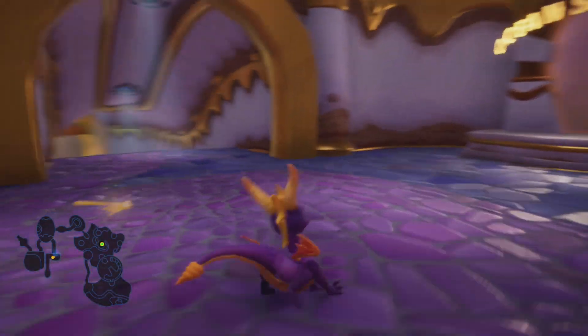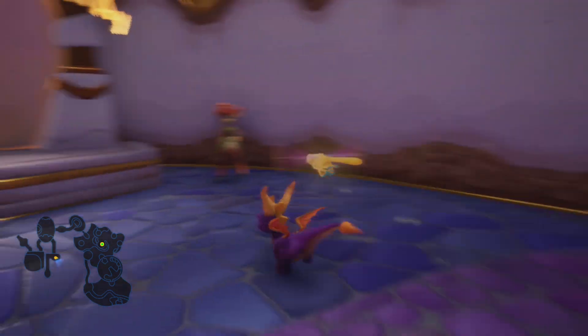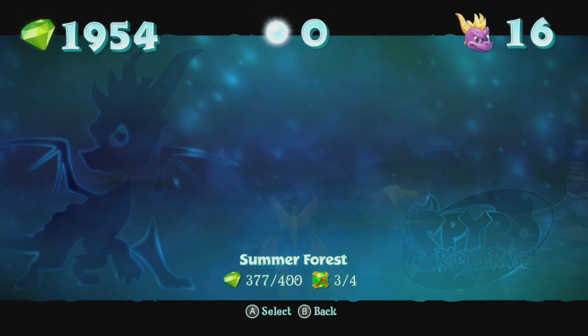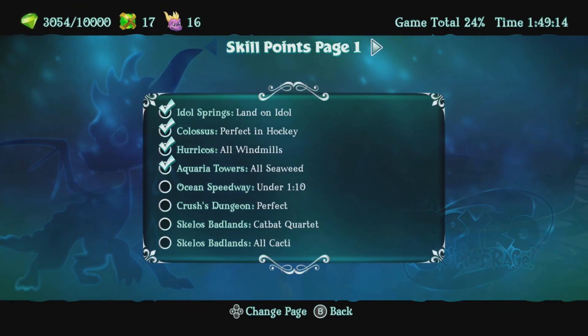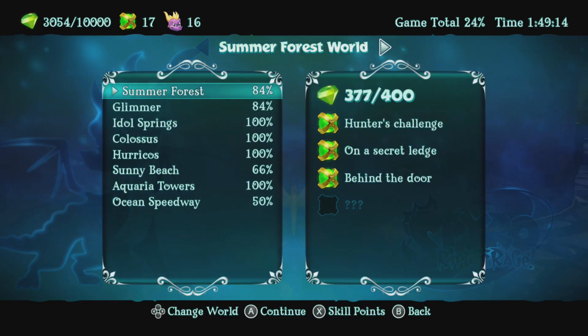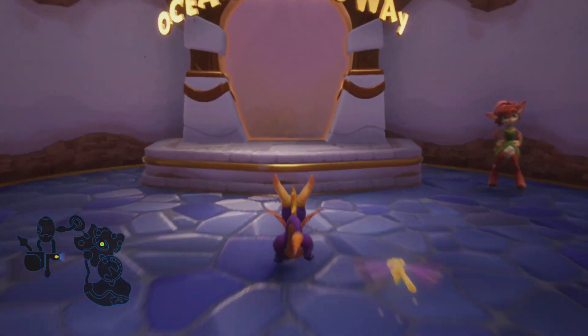Hello and welcome to more Spyro Reignited Trilogy! We've got a problem. You see Ocean Speedway right here, which we ended the last episode with. Turns out that one has a skill point, and it's going to be to get that done in under 110 seconds. That might be slightly challenging, so let's head inside and see if we can do that.